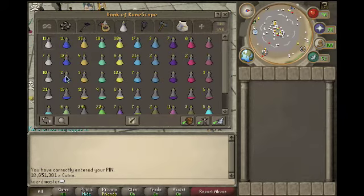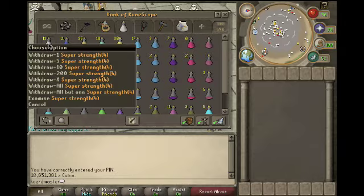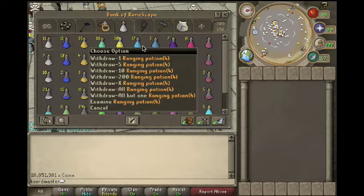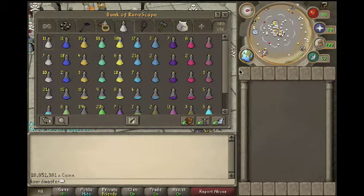This is my pot tab. Nine out of ten times I need this for pking. I don't got a lot but it's good — ranging, ranging potion.